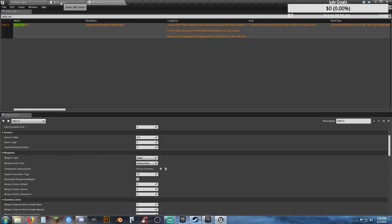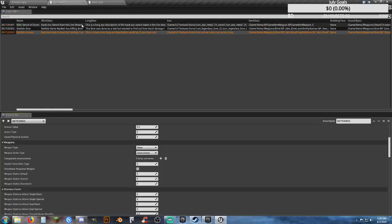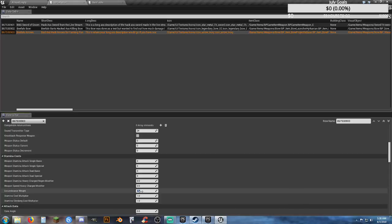Weapon archetype is ammunition. Weapon type is none. Sound transmitter type is 24. If you don't know what it is and you're copying it over, just copy — all else fails, do what they did. The only thing they have here: encumbrance weight is 0.1, so we'll do 0.1.